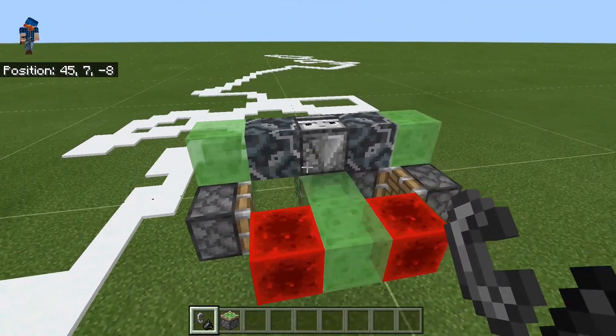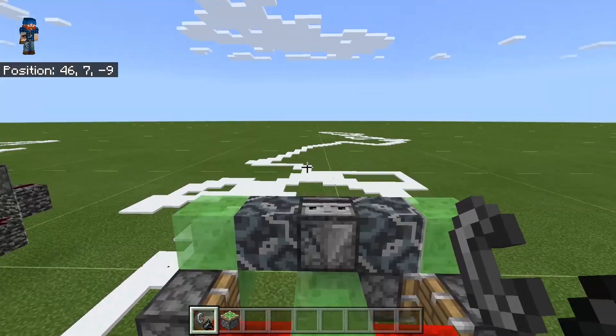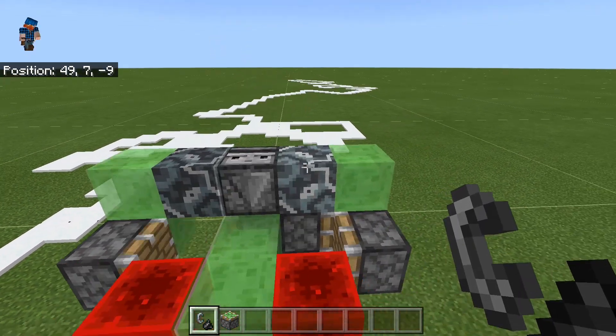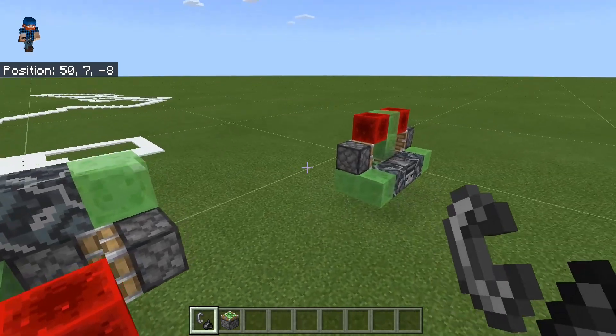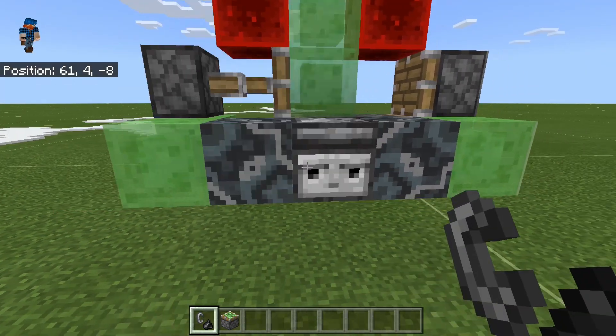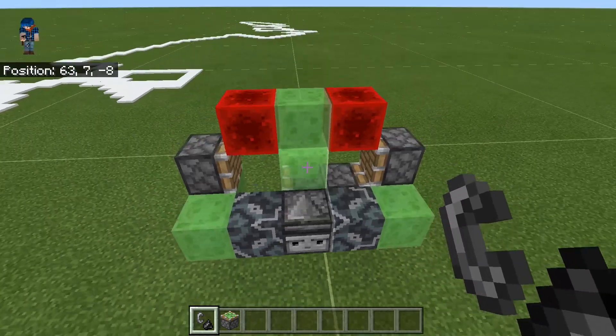In order to get this engine incorporated into my flying machine, I made two slight modifications. I developed these two modified engines that still behave the same way with the same mechanic, but have different shapes. Both of these engines are the ones used in Project Snowbird.